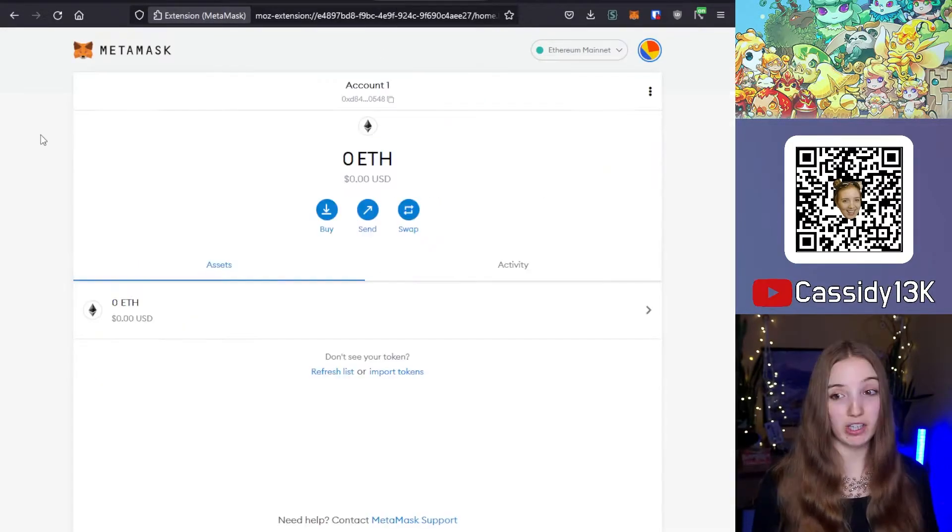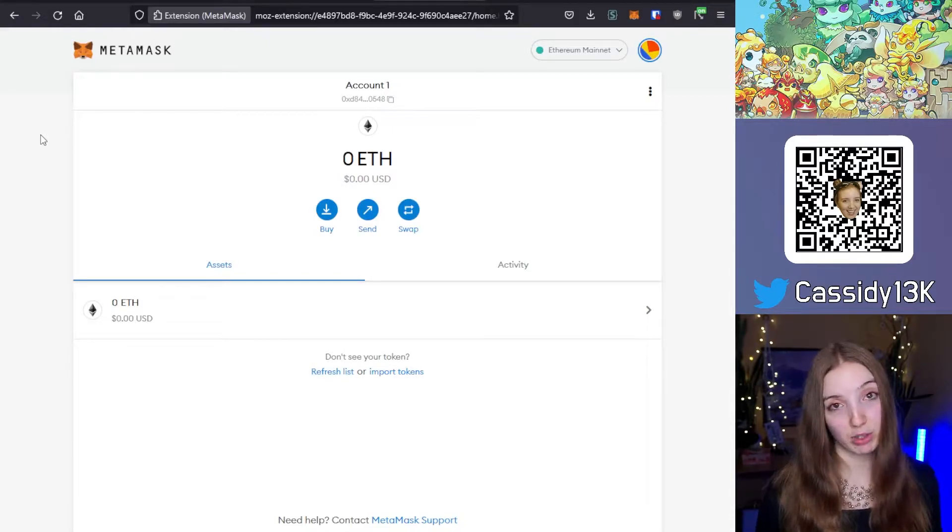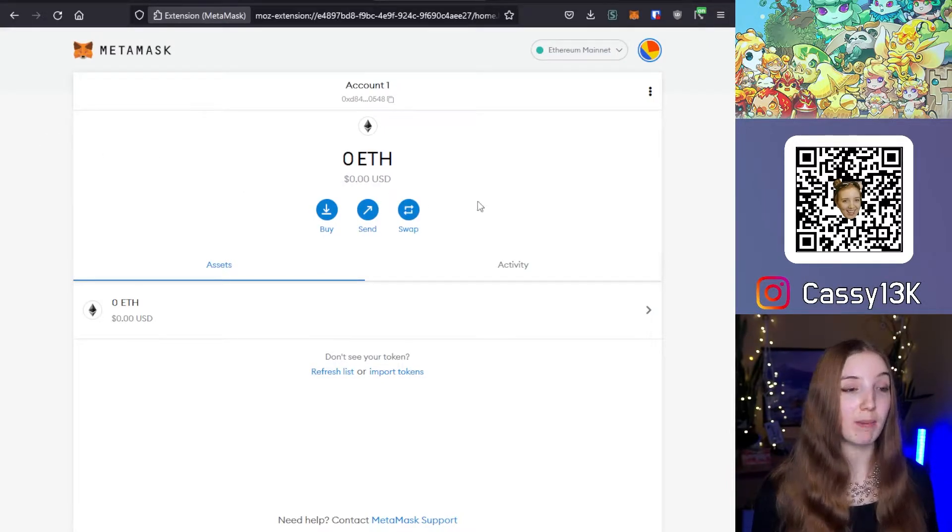Once you've entered your passphrase, you will see MetaMask with any Ether funds you might have. In my case, I don't have any Ether on this wallet because I don't want to use Purpose or Dooby on the shop — I actually want to use Gooby. Gooby is on the Binance Smart Chain, so to see Gooby in MetaMask, we need to first add the new network.